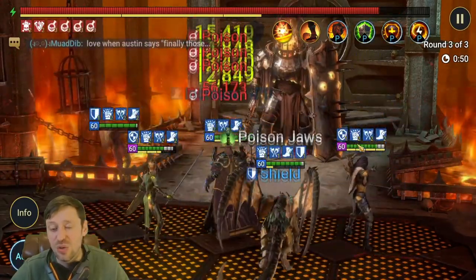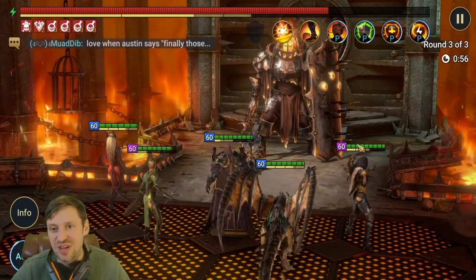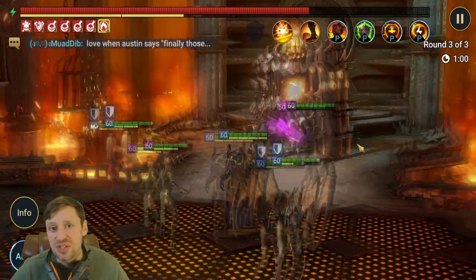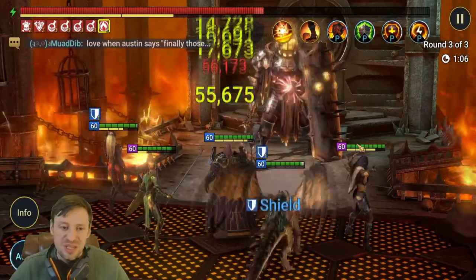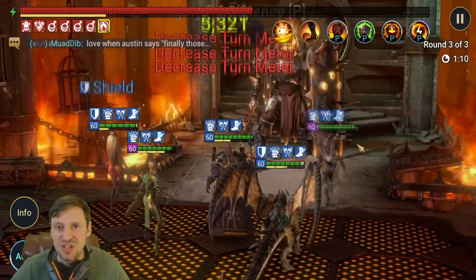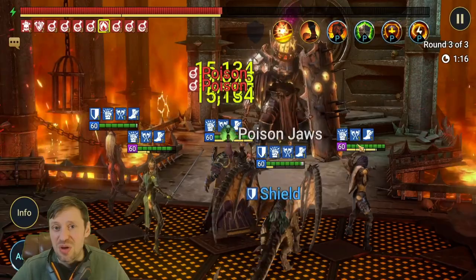The only way to make this run faster is if you have Prince Kymar instead of Renegade. Renegade only resets cooldowns by two turns, where Prince Kymar does a full reset, and Seer's A3 has a four-turn cooldown. So if you're lucky enough to have Prince Kymar — which I don't — you can make this run a lot faster. Now Allure is just going to keep the turn meter of Famine down the entire time with her A1.